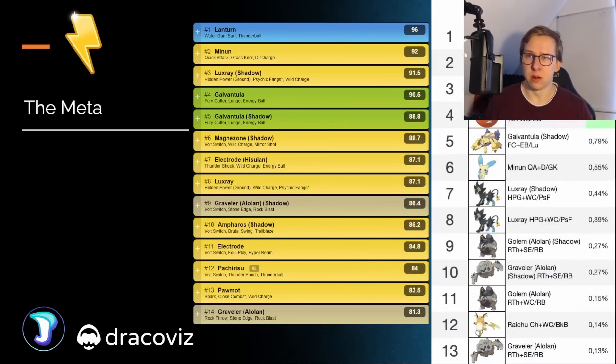Let's take a look at the long-term rankings here as well. This is not always saying exactly how the meta is going to be, but it shows a little bit more. It also shows that Lantern is by far the best Pokémon to use. Otherwise, it's going to be Galvantula — Galvantula is a little bit under-appreciated here in the graphics. It's only at rank 4 for PvP Pokémon, but it's actually way better than that. Rank 4 is really good as well, but for such a small meta, it's really decent. Magnezone is actually also better than it seems.